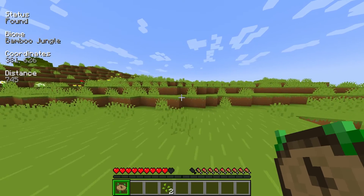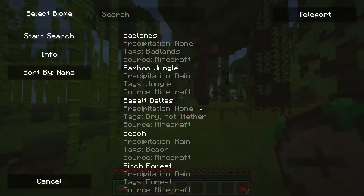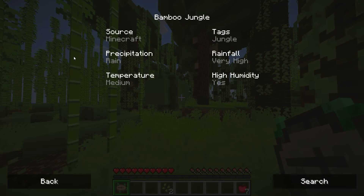You can then use this information to follow the compass to your tracked biome. Similarly, if you select a biome and press Info, it will display more detailed information on the biome. This will include the source mod, category, precipitation details, and climate information.